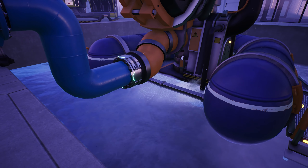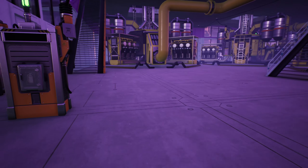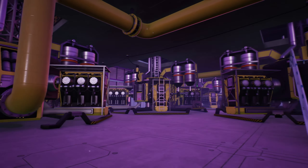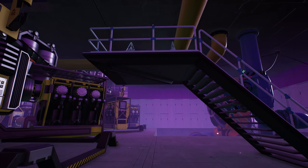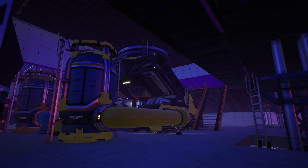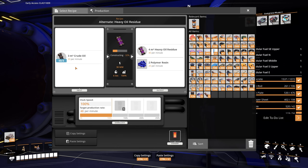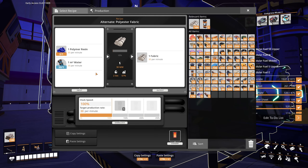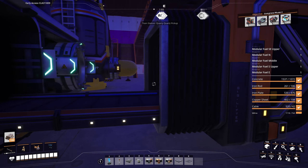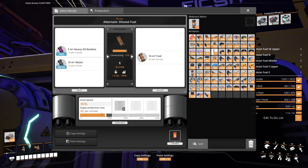Inside we have the water extractor for the dilute fuel recipe, so everything's self-contained within the building, but it means you have to build the building over water — a compromise I was pretty happy to make. The rest of the ground floor is taken up with seven fuel generators that all run off an oil pipe fed from upstairs. Upstairs we have the machinery to actually generate fuel: two refineries — one turning crude oil into heavy oil residue and polymer resin, one turning the polymer resin into a by-product like fabric, plastic, or rubber, and then a blender underclocked slightly to match the rate of heavy oil residue, which generates fuel.